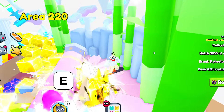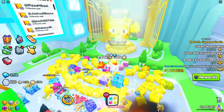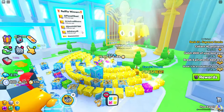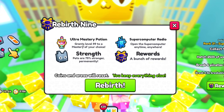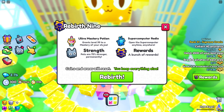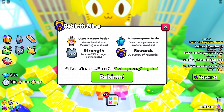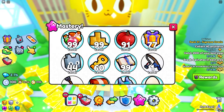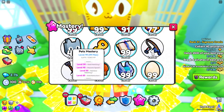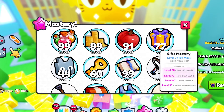I'm going to rebirth first. Area 299 should work, and they did add the shrine right here which is pretty cool. If we open up Rebirth 9, the first thing it gives you is a new item called the Ultra Mastery Potion. What this does — and it sounds pretty broken — is it basically just maxes out one of your masteries of your choice.